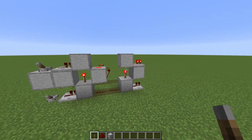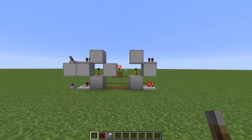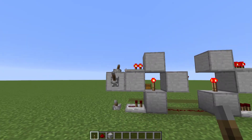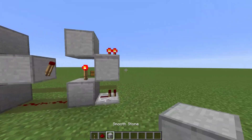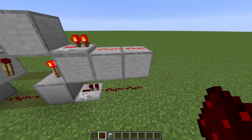Just flip your lever like that and it'll activate it — it'll switch it from whatever mode it is, just like a regular RS NOR latch. Your outputs are over here, so you can just build off a little platform and then take your redstone output to whatever you need to.